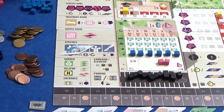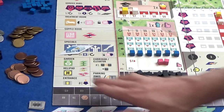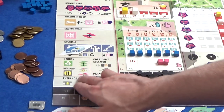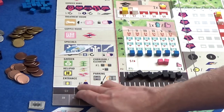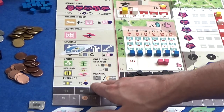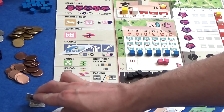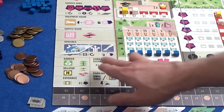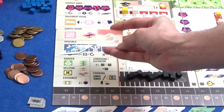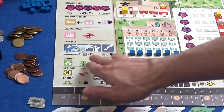Then we can build gardens, which earn you more money if adjacent to treatment rooms because patients are happier. Helipads go on top of buildings — nothing can be built above them — but they count as new entrances and are adjacent to surrounding spaces. You can build new entrances, parking instead of having cars in the streets, and corridors or elevators. My build action lets me do two things. So I've built my lab, and now I think I'm going to build a corridor or elevator. It's on the ground floor, so it costs $2 — I've spent $4 so far improving my clinic.